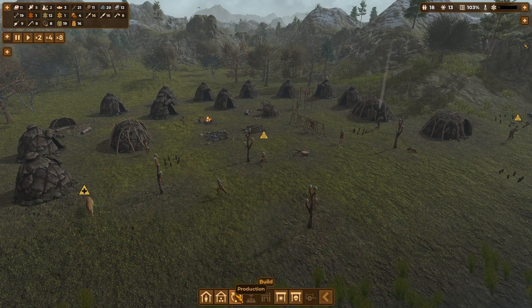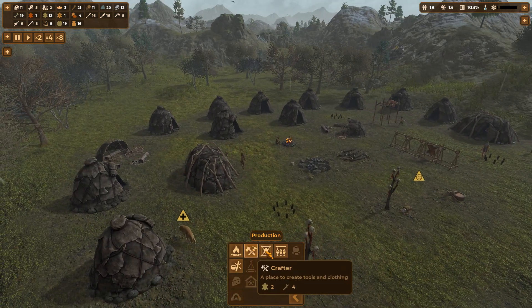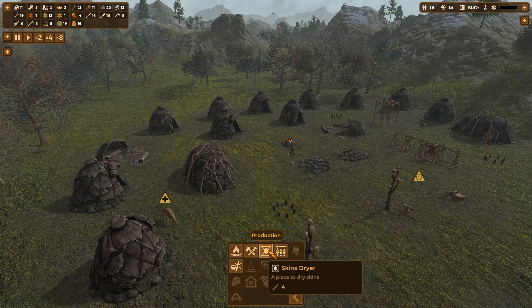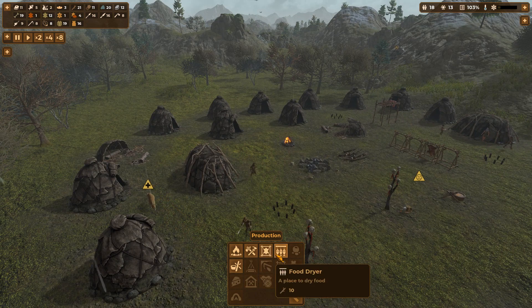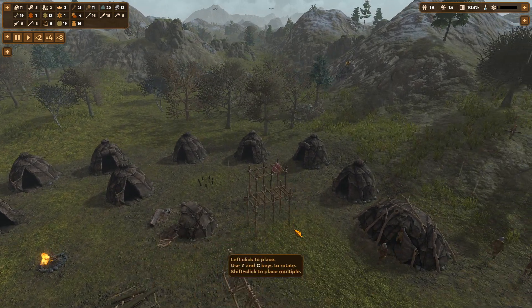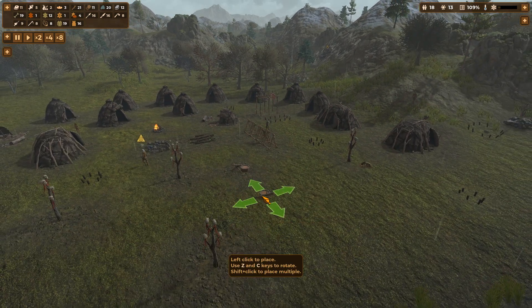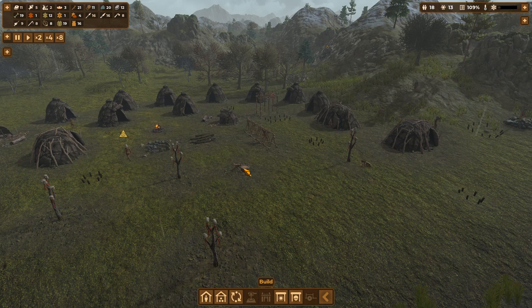What else was in that menu there? That was production, wasn't it? I think we've got enough of everything else. We've got two crafters. We have a skins dryer - actually, we have four skins dryers. Food dryer - yeah, see there's still only one of those. I might consider getting another one of those. And a tanner, which is this little one down here. It doesn't seem to be doing a lot.